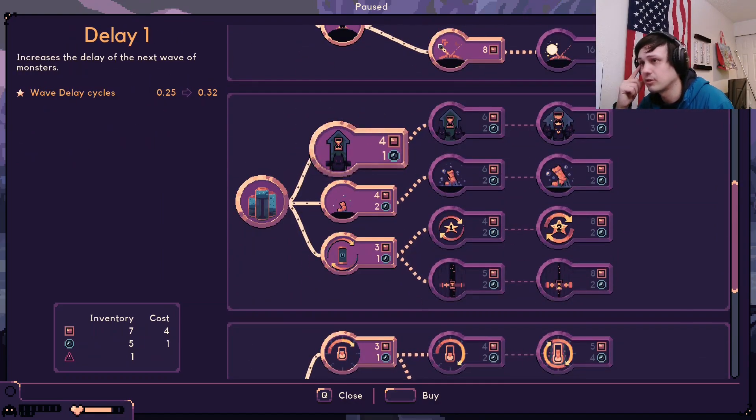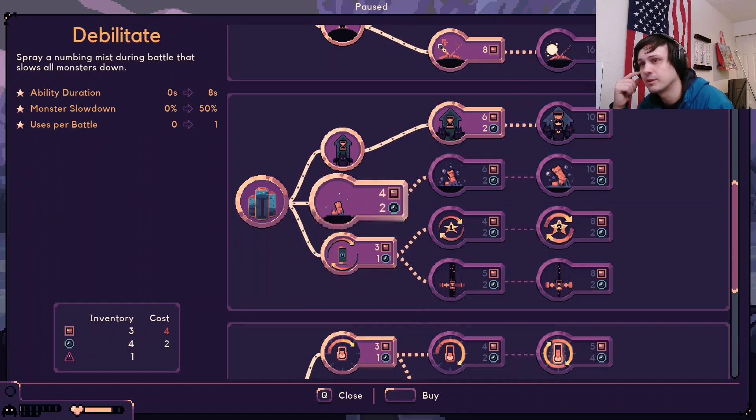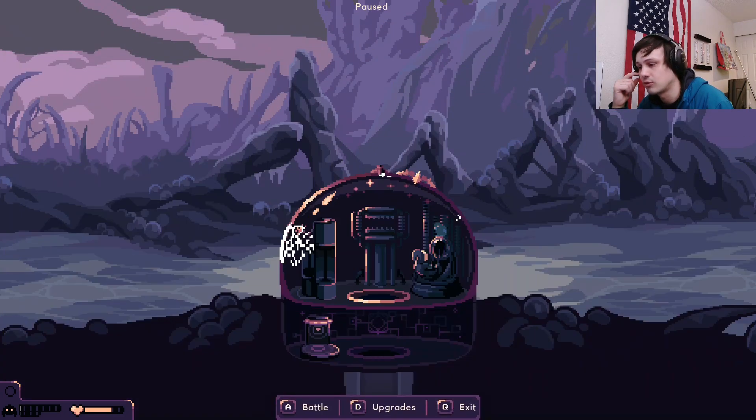We need to start upgrading this too, at least the delay of the next wave. I can do that. Overcharge your tank to produce the next load of repellent faster — I don't want to worry about that. Let's just stick with what we've got now.